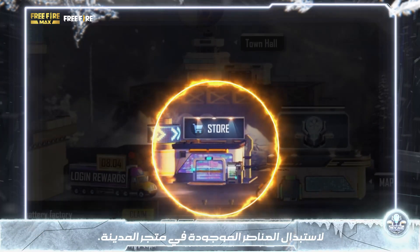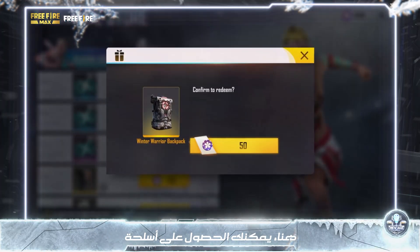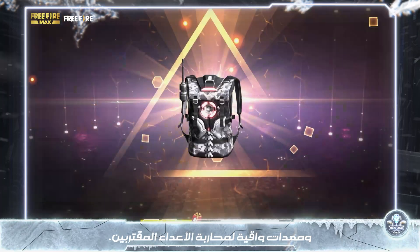New Age tokens can be exchanged for items in the city store. The store is where you can get weapons and protective gear to fight against the approaching enemies.